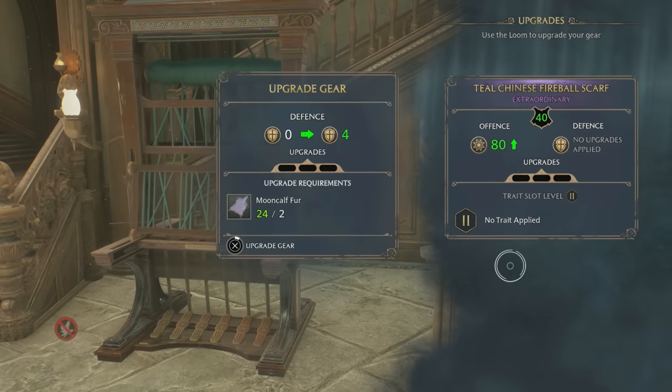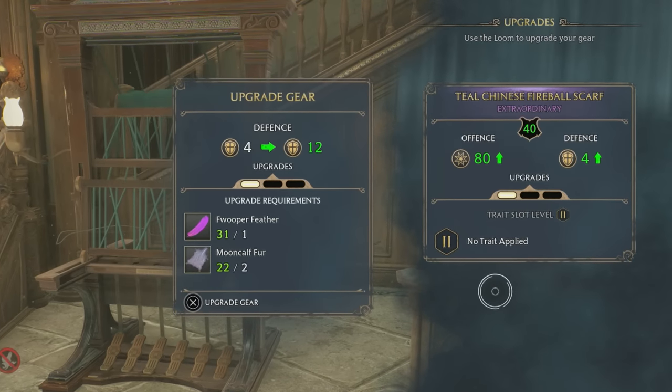Upgrading items will give them a secondary stat, which is always the opposite of the primary one, but we'll get back to that in a second.